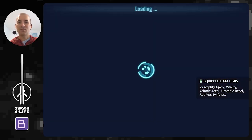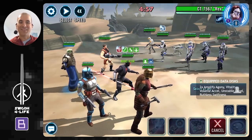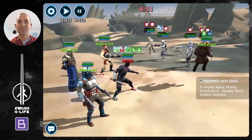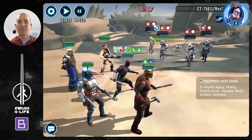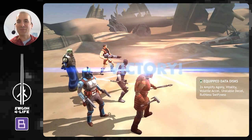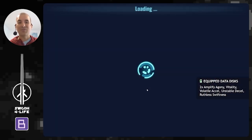Using Gone in 30 Seconds, another team that works similarly is the Han and Chewy setup. Han gets his bonus turn at the beginning, which then triggers Frenzy on Maul so he gets 100% turn meter. A couple of AOEs, and then Maul can just go ahead and finish them off. Definitely a fun team to use versus clones, even in Sector 5.